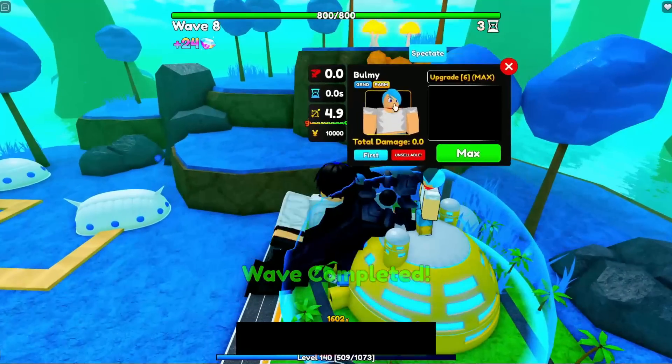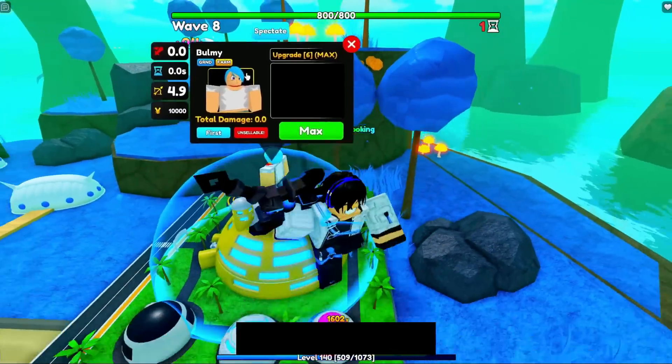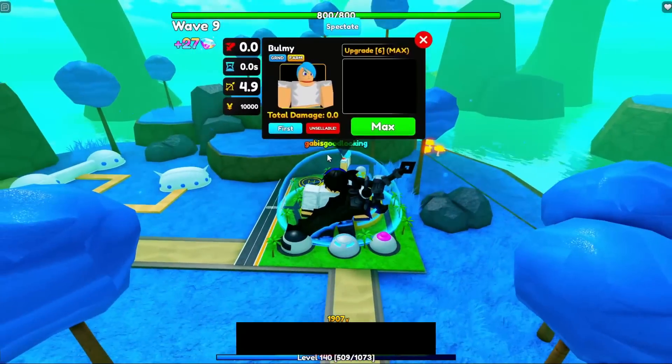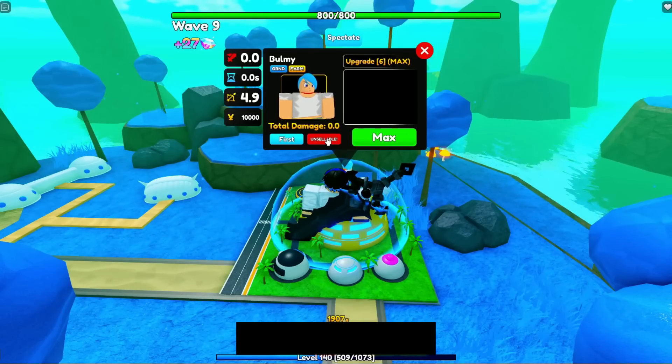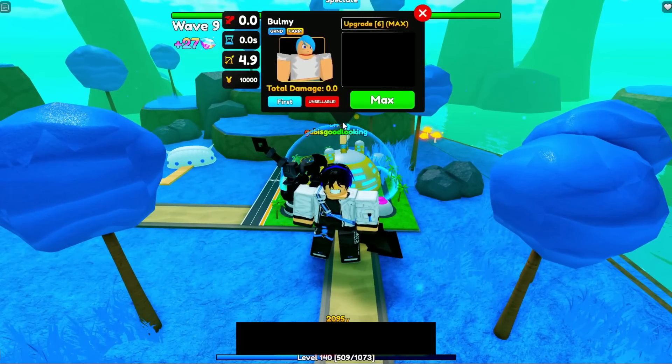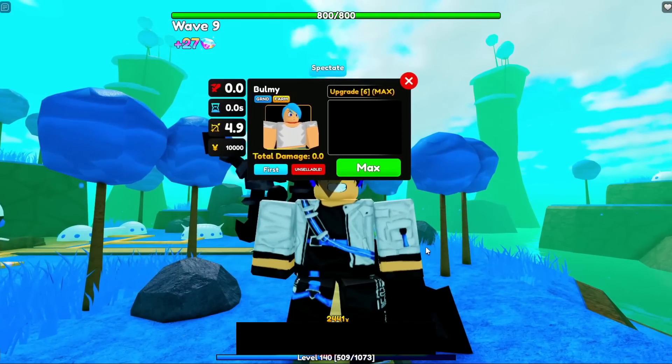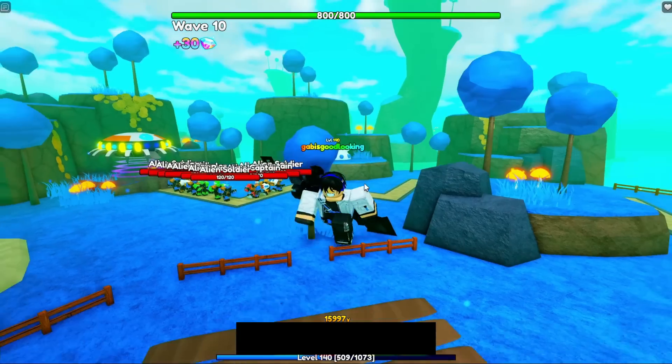That is the final upgrade. As you guys saw, the multiple ranges that Bulma can do — she doesn't even cost that much. Do remember that when you own Bulma and spawn her, you can't sell her anymore, unlike Speed Cart. Bulma is really good overall; people say she's only good in infinite modes but people use her everywhere anyway. That is the first unit you must have.